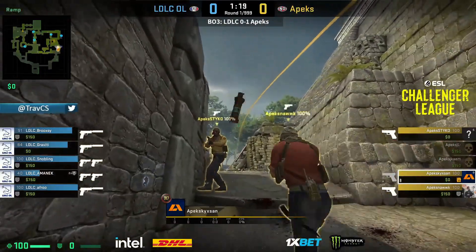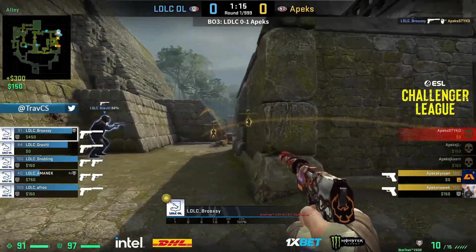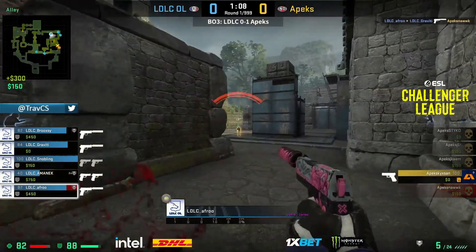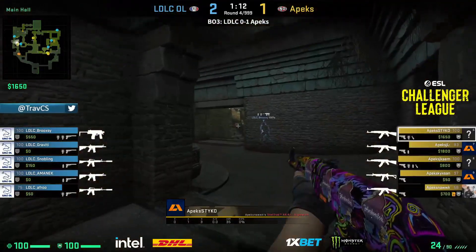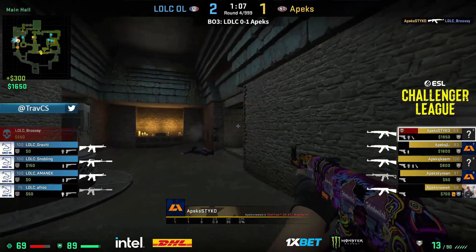XN may still have utility, but Apex are 3v5 — can they somehow get across the site and into a possible bomb plant scenario? I don't think so. They're going to face three players in that moment. There we go — it's a wipeout. Two for Afro, two for Aminec — fine, but not perfect.